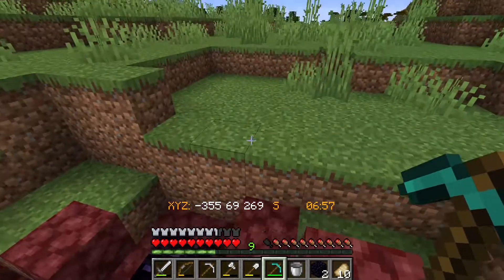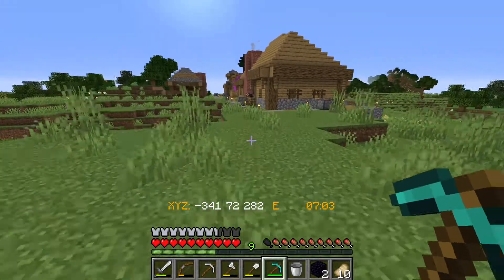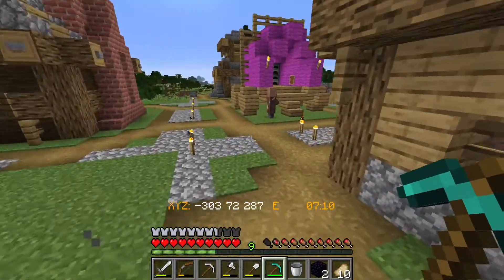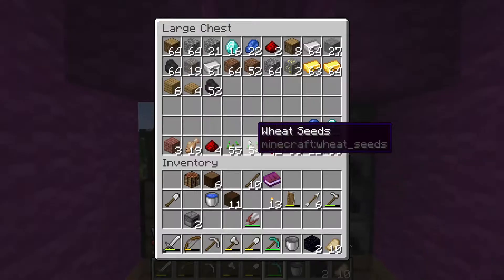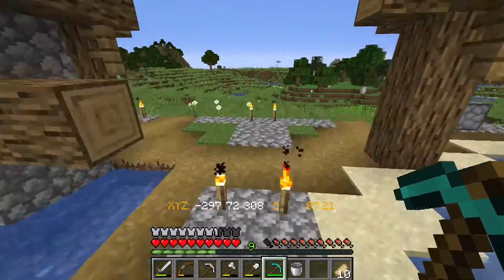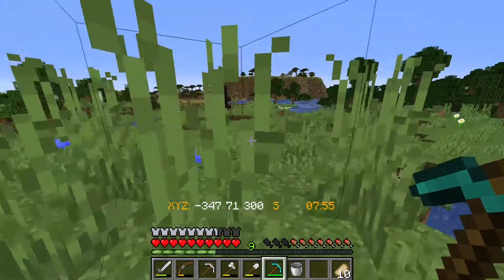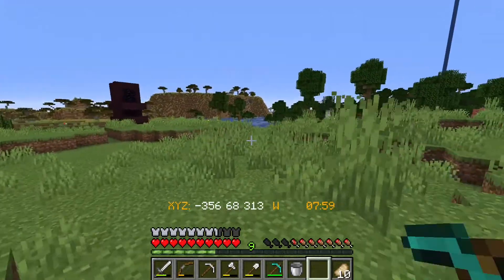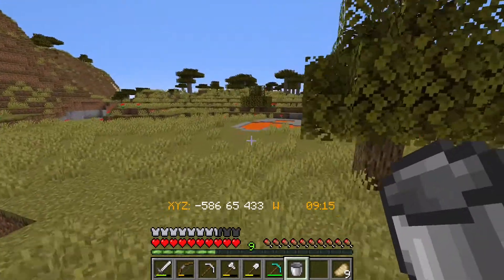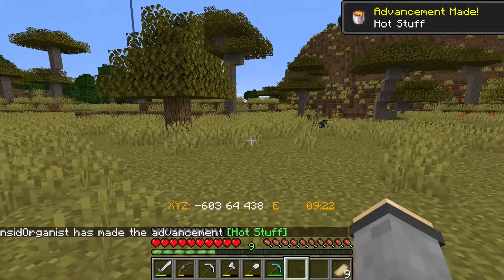That feels way slower than it's supposed to be — maybe I'm just so used to having Efficiency 5 on my pickaxe. Alright, that's what we need there. I think there's a lava pool around here somewhere close. I think it might be over in the savannah. Aha, here we go! Alright, so we've got our lava bucket now.